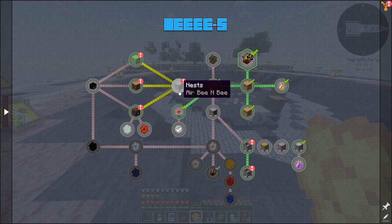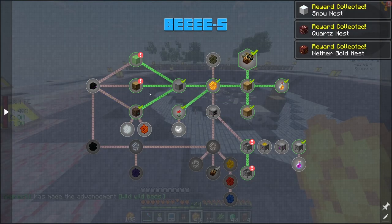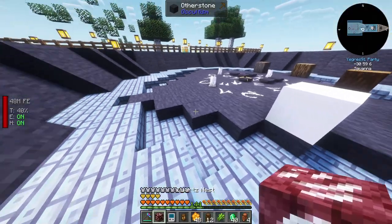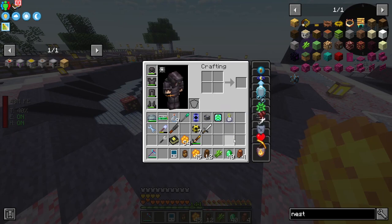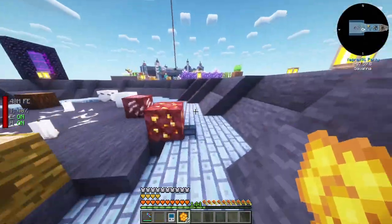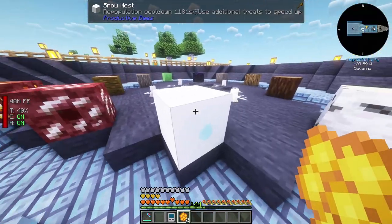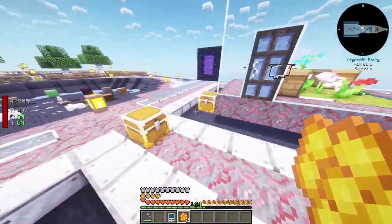One of the quests gives you a snow nest. This one gives you a quartz nest and a nether gold nest. Basically if you do the quests you actually get a lot of useful nests that you don't have to make on your own. We got the gold bee from the nether gold nest, a crystalline bee from the quartz nest, a sweat bee from the snow nest - just a bunch of different bees.